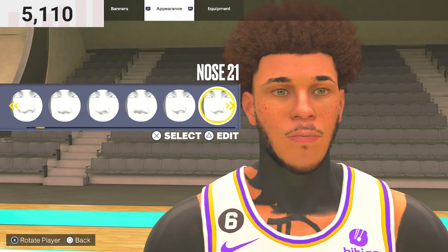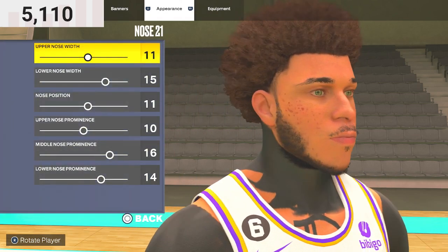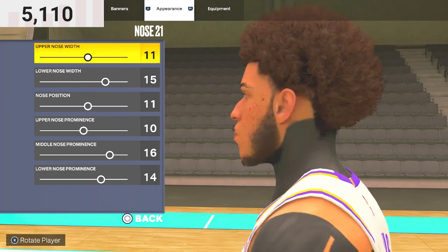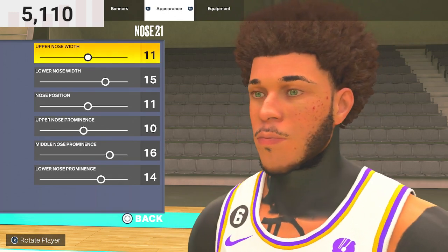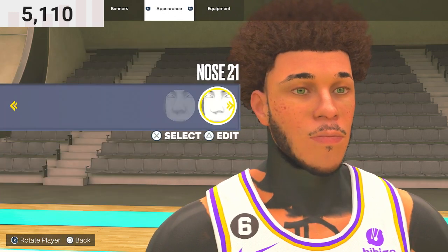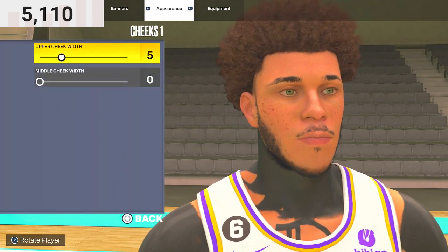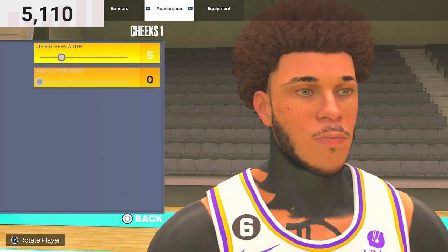For the nose, you want to do Nose 21. Upper nose 11, lower nose 115, nose position 11, upper nose prominent 10, upper nose prominent 16, lower nose prominent 14. For the cheeks, you want to do Cheeks 1. Upper cheek width 5 and middle cheek width 0.